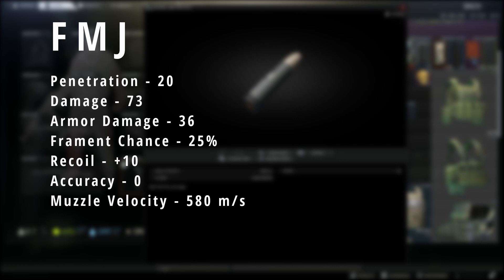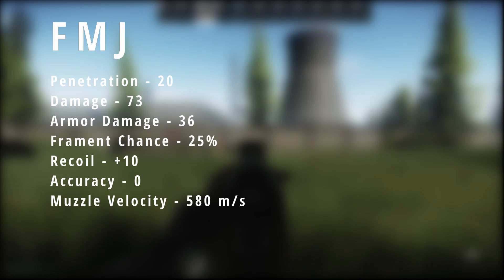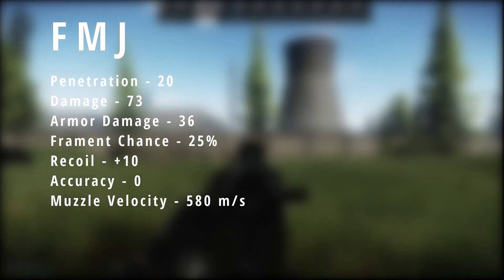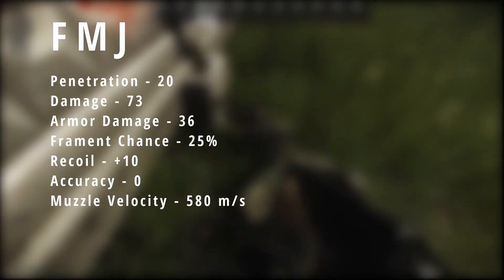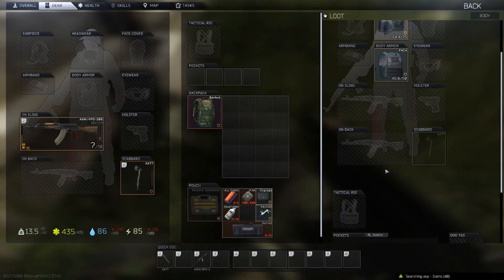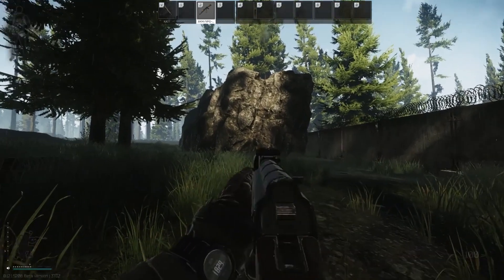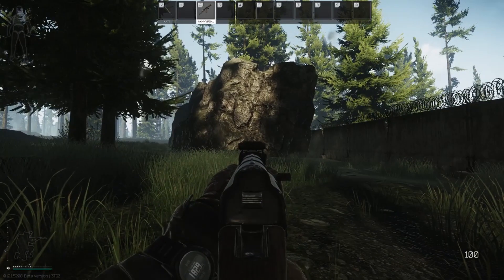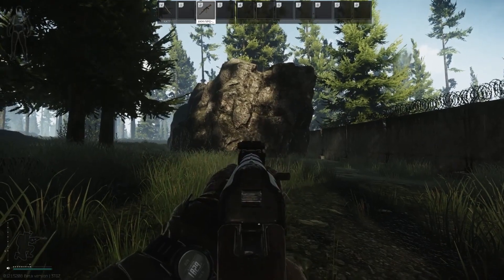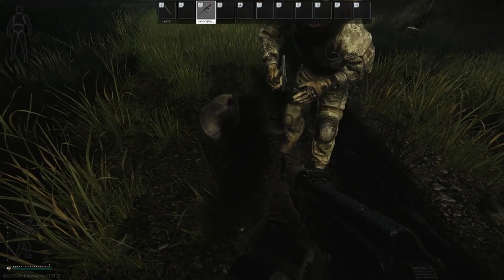The second ammo choice I would suggest is FMJ: penetration 20, damage 73, armor damage 36, fragment chance 25, recoil plus 10, accuracy zero, and a muzzle velocity of 580 m/s. This is a good second choice — you're talking about 8 points higher damage but 8 points lower penetration. When I was using this I found that when hitting flesh we were doing more damage and it was spreading more, but it still took a lot of bullets to kill people and it just didn't cut it.